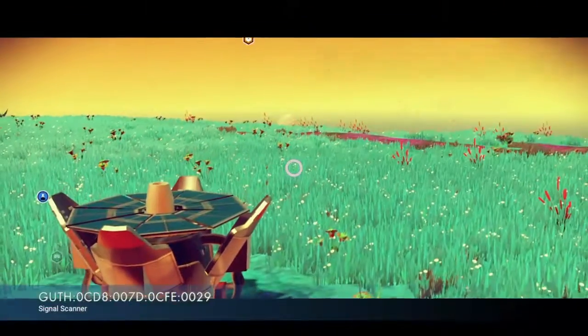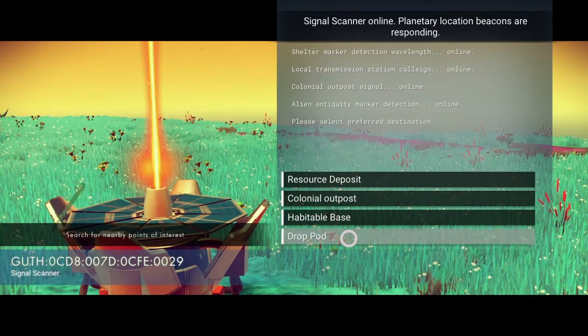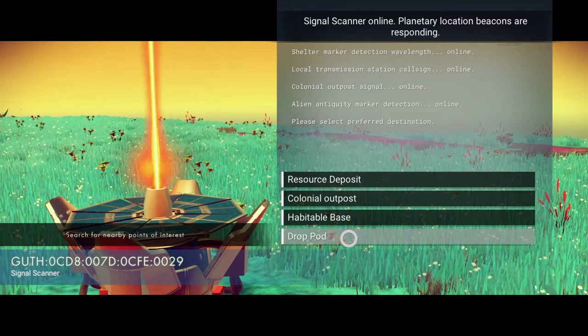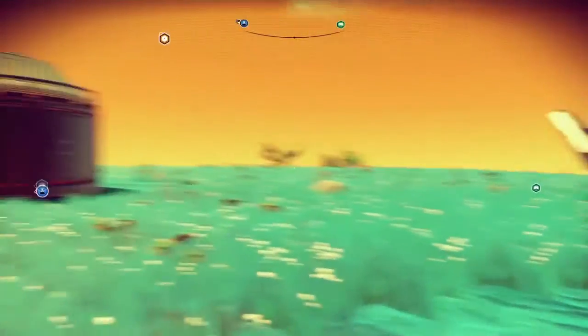Another thing you can actually scan for is the drop pods. So they're giving you more of an ideal sort of thing for you to scan — in other words, more options to scan for more stuff and to do different things, which is actually pretty good.